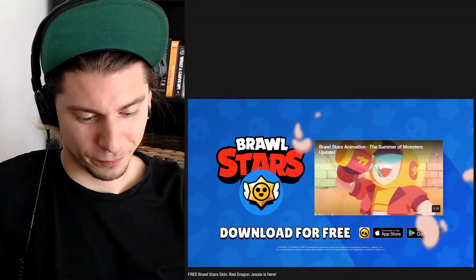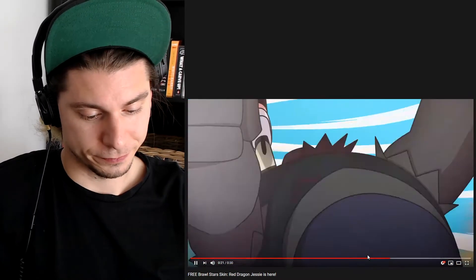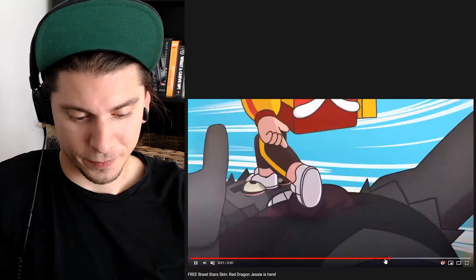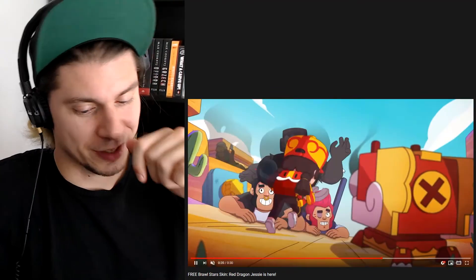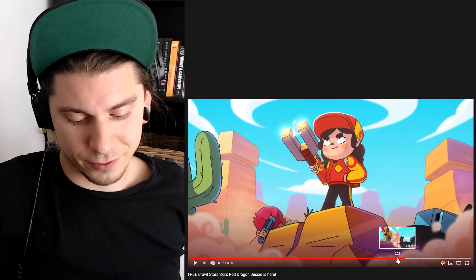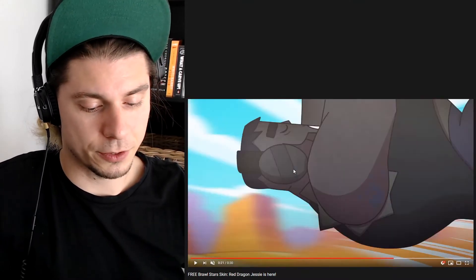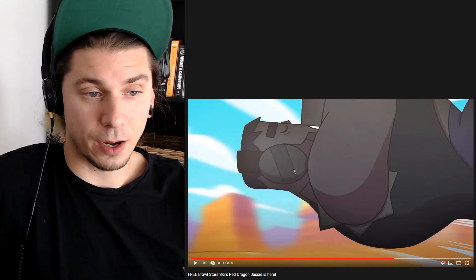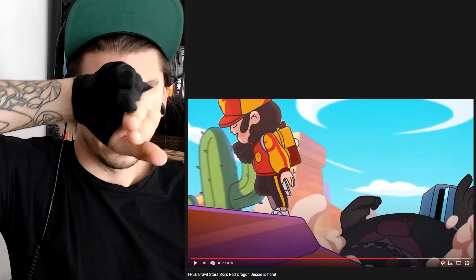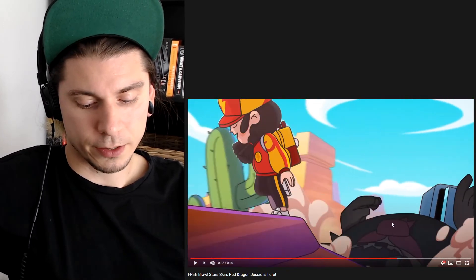This is pretty much it for the Brawl Stars Red Dragon Jesse — this girl obviously. Does it have that Japanese-ish kind of shapes and forms around? I appreciate this — the videos are just insane. As I said, it's not limited at all. If they want to do a full turn around with the camera, as we can see now, we go from the side of the character and then rotate to be in front of her.